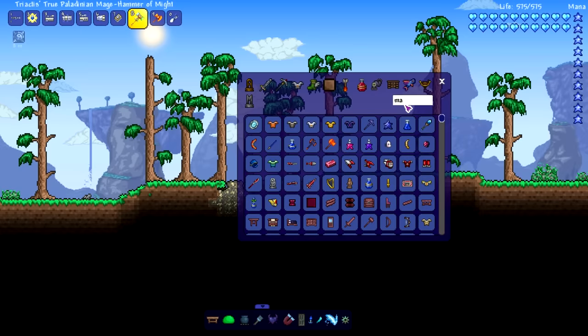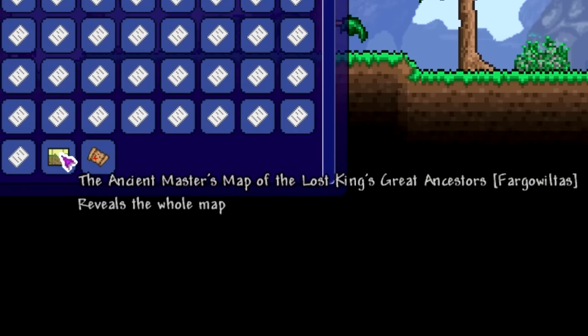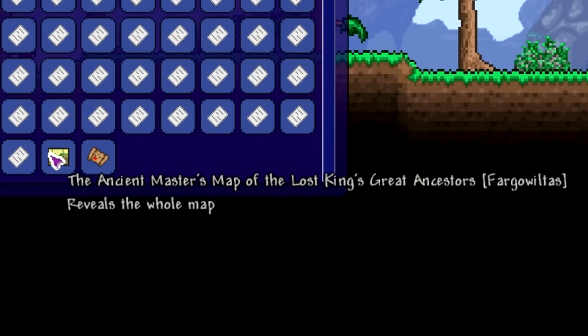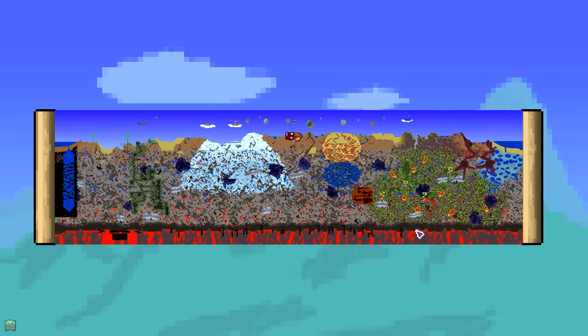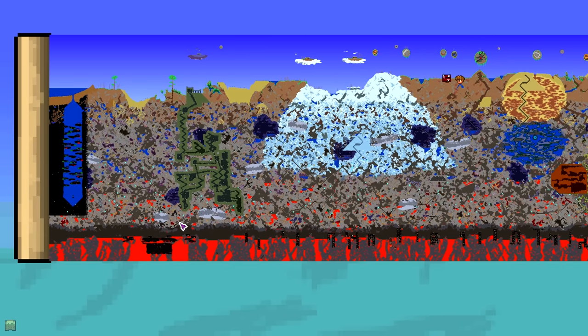Let's type in 'map' and look for an item that reveals the whole map, because I know there's an item. Here we go — the Ancient Master's Map of the Lost King's Great Ancestors from Fargo's Mod, reveals the whole map. Boom, did it work? I'm assuming it worked — boom, oh my god, look at that, we can literally see everything.